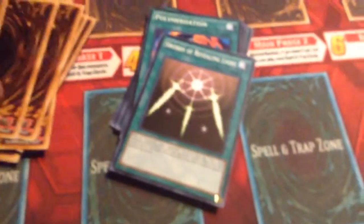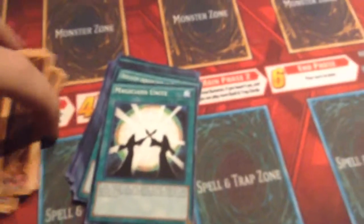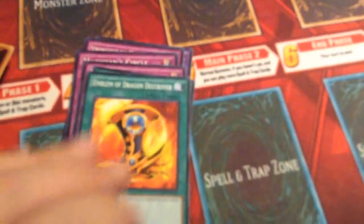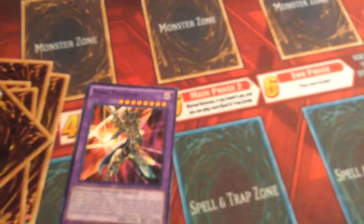Then we have Monster Reborn, Swords of Revealing Light, Card of Sanctity, Polymerization — I really wish they would've gone with the other artwork, but oh well. Then we have Dark Magic Attack, Magicians Unite, Dedication to Light and Darkness, Black Magic Ritual, Tricky Spell 4, Emblem of Dragon Destroyer, Marshmalone Glasses, Mirror Force, Magician Circle, Shadow Dance, Stronghold the Moving Fortress, Miracle Restoring, and Dark Paladin.